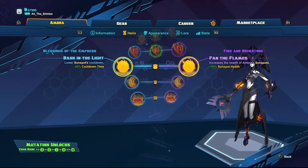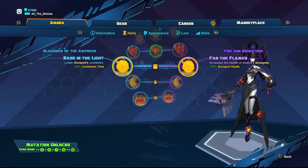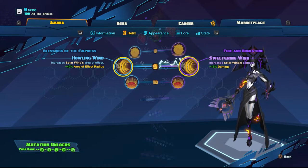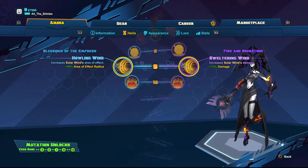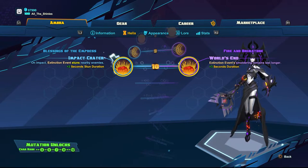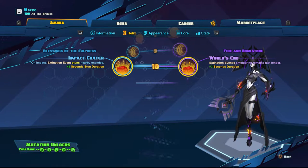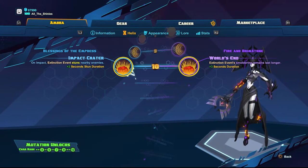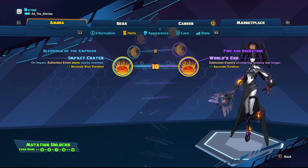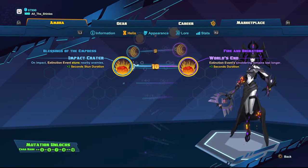Level 8 I go to the left to get Bask in the Light to decrease the Sunspot cooldown so I can throw those out more often. Level 9 I go with Sweltering Wind on the right to increase Solar Wind's damage by 15%. And for level 10 I go with Impact Crater on the left to add a 2-second stun to my ultimate — if anyone gets caught in that it's pretty much lights out for them. It's hard to recover from a 2-second stun, especially after you just ate an ultimate that does a ton of damage.